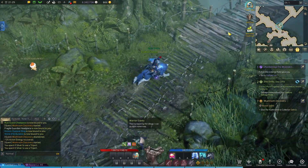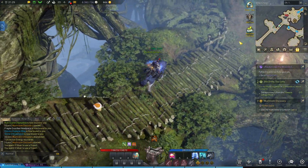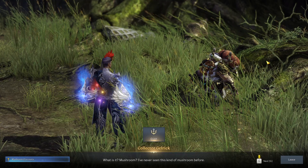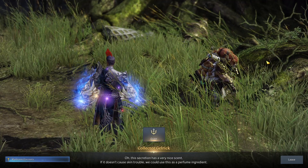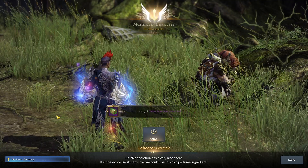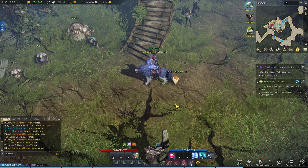They're repairing the village. Trees on the leaves, and we made it. What is it? Mushroom? I've never seen this kind of mushroom before. The secretion has a very nice scent — if it doesn't cause skin trouble, we could use this as a perfume ingredient. Mushroom delivery is complete. Battlechairs and a few other things. Just another quest under the belt. Let's go.